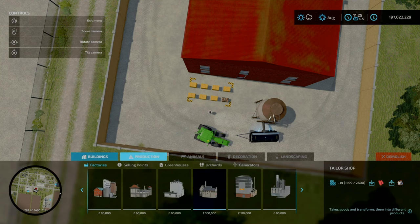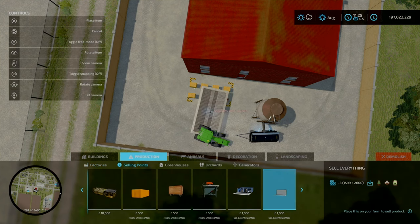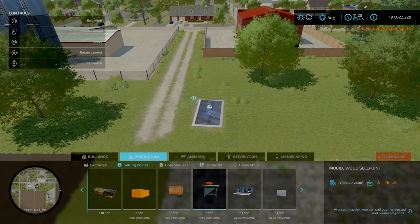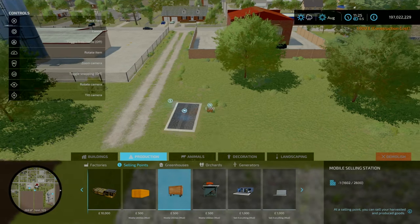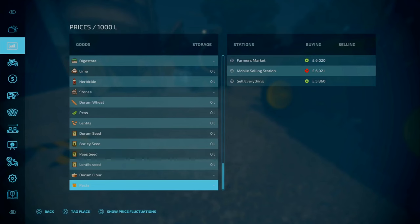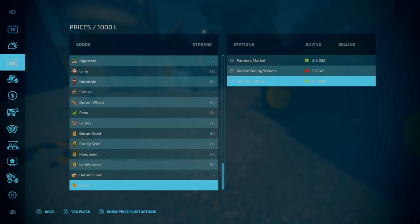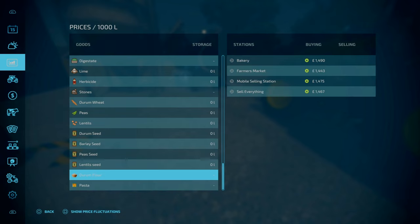I'm pretty sure if you put down the sell everything container by Schultz modding, and the mobile utility sell point - I think that's also by Schultz - it's exactly the same, no premium price or anything.